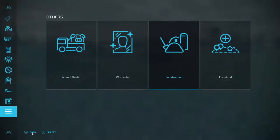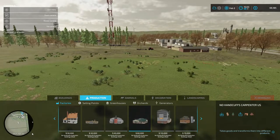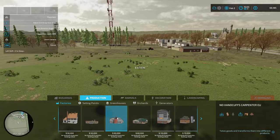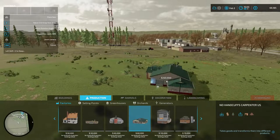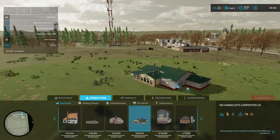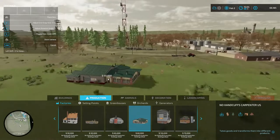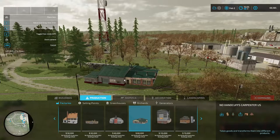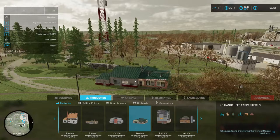We're gonna go into construction, go over to production. I think it's this one right here. There's no-handcuffs carpentry, US and EU — we're going to go with US. It looks like there's a dump back there and there's an exclamation mark. Something at the front door, anything at the back? Let me get it over a road so I can see — yeah, I can see the mark right there in that little area of the grass.